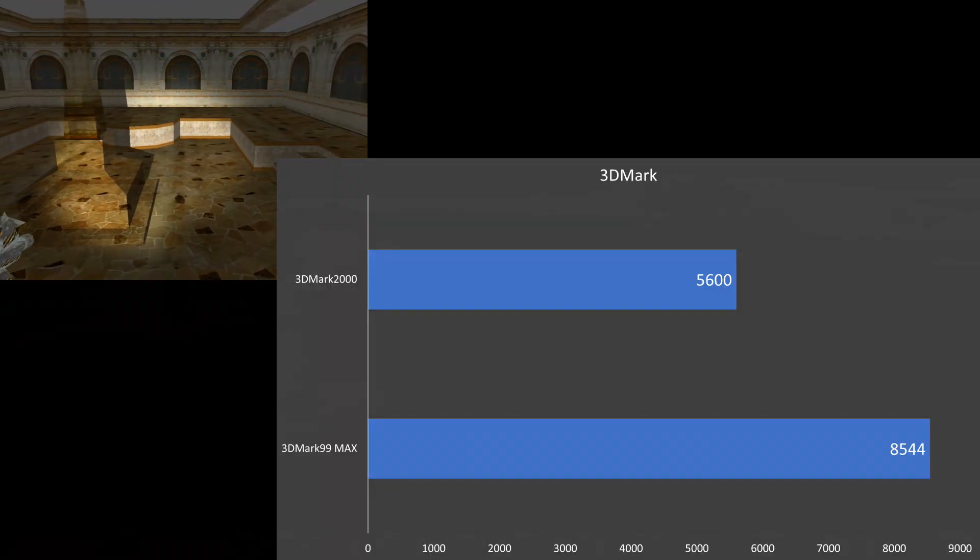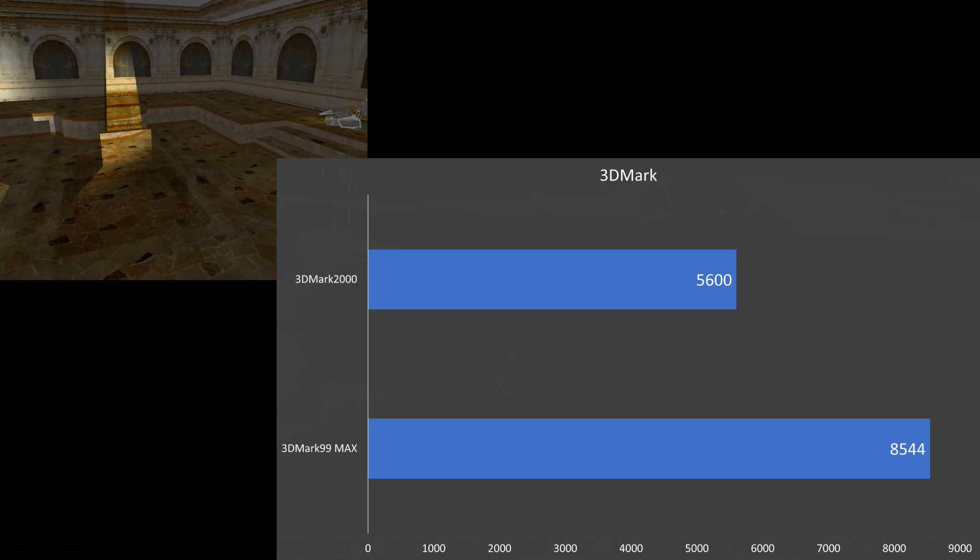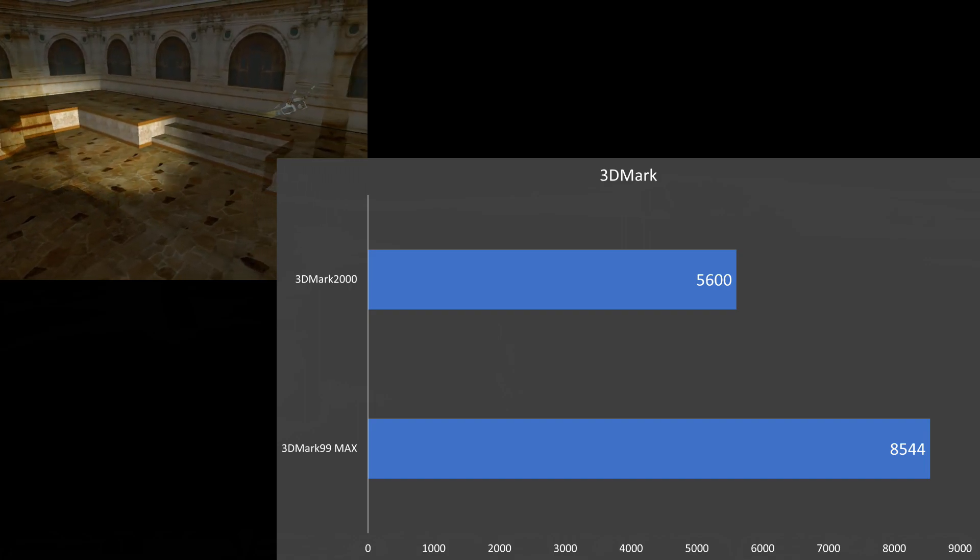First up we have some 3DMark results. In 3DMark 99 Max we're getting 8544, and in 3DMark 2000, 5600.